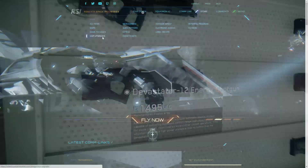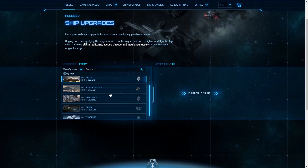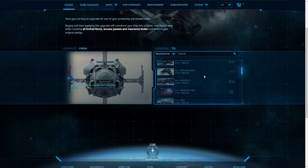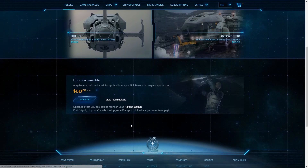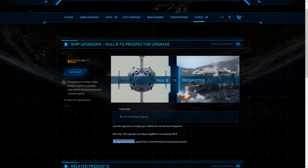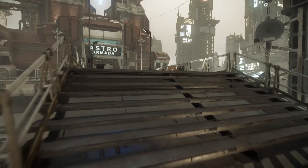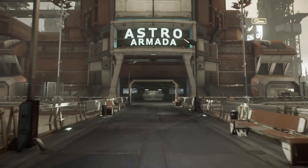Another hot topic is ship upgrades and downgrades. Upgrades available through the RSI website are there to keep the contents of the original package you're upgrading from — the flare, the insurance, and extras. If you upgrade a ship package, the only thing that changes is the actual ship. So if the original package had lifetime insurance or three years insurance, when you upgrade, the new ship will inherit that same insurance. If a ship is on concept sale with lifetime insurance, like the MISC Prospector, and you upgrade a package that has three-month insurance, it will not get lifetime insurance — it keeps the original package's insurance.